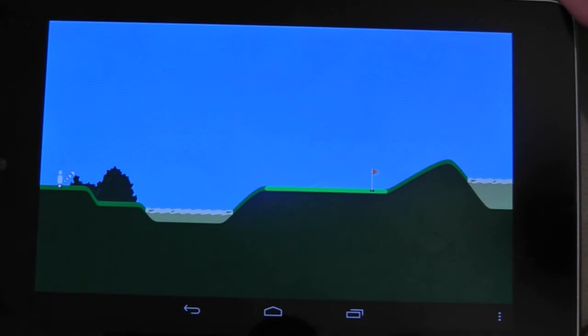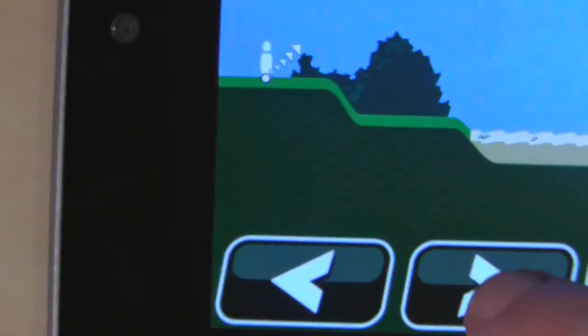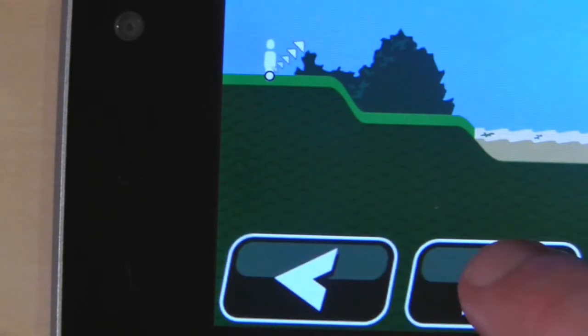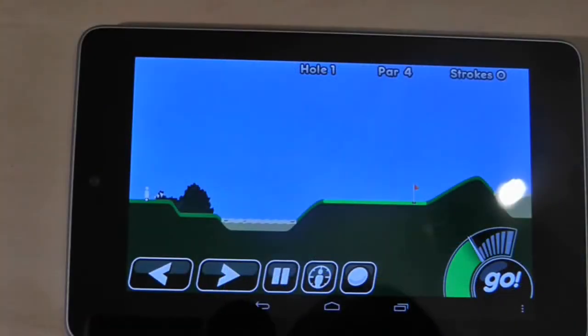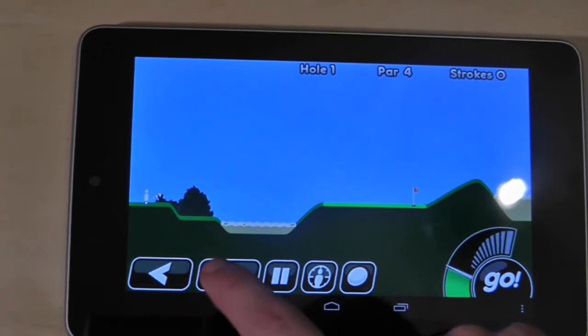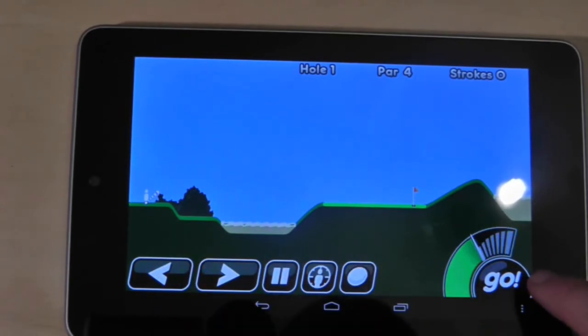The controls are of course very simple. Press the left and right cursors in the bottom left hand corner of the screen to change the angle of your shot. When you think you've lined up your shot correctly, press the go button and the metre will then rise and descend. Simply press it again when you think the power is right to take your shot.